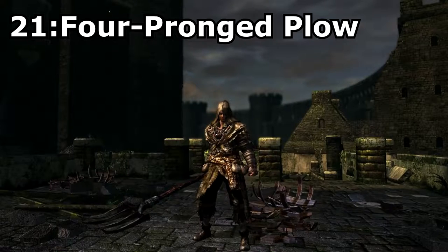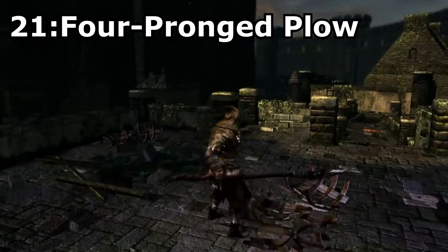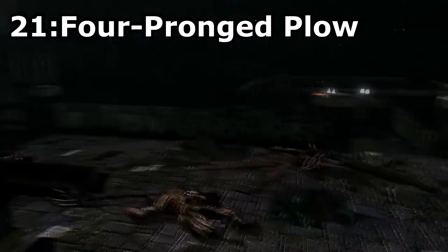Four Pronged Plow, a rare drop from the Scarecrows in the DLC. While this weapon isn't very strong, I still put it on the list because it's pretty funny to be killing things with a pitchfork. The special strong attack also just makes this even funnier.